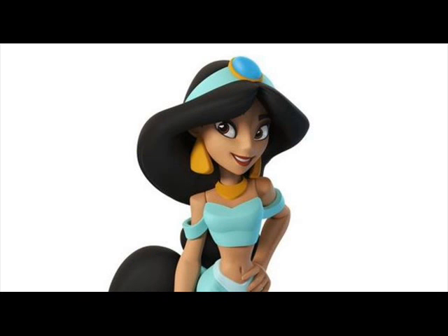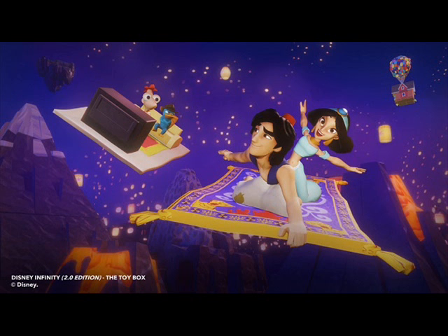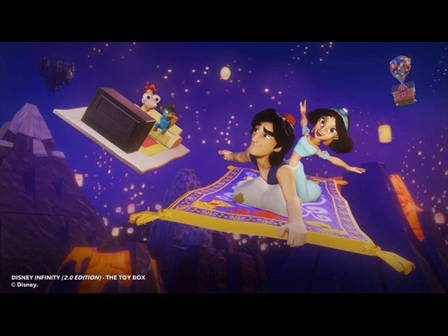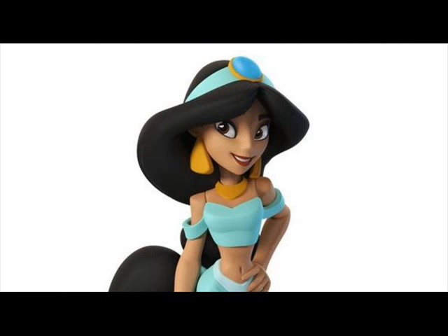Jasmine attacks enemies with whirlwind attacks and magic carpets. She shoots out a magic carpet that creates a whirlwind in its path for her ranged attack. I would say that her melee attacks, which end with a little kick and magic carpet attack, are a bit less powerful than her ranged, as when she's powered up she annihilates enemies.